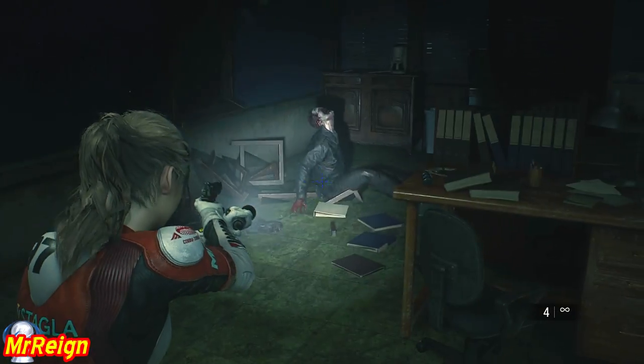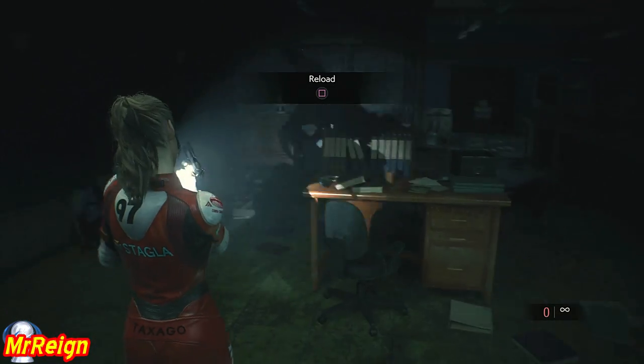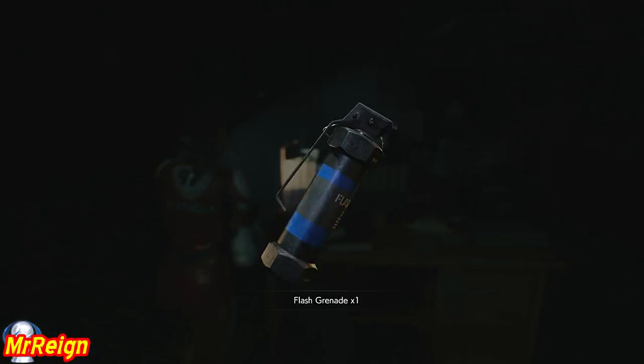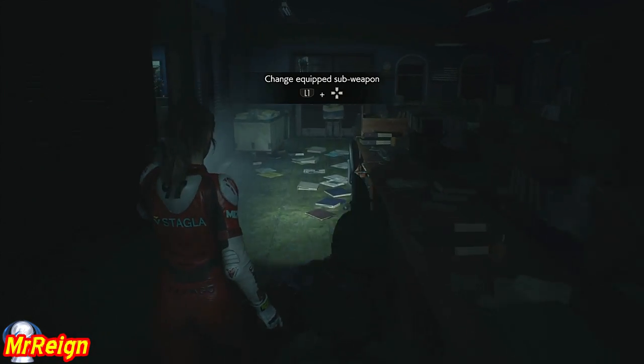Like I was saying before, stay in one spot and kill off every enemy that you see. Shoot them until they're completely gone, because you'll be running back and through here a lot of the time, and the last thing you want is to run into the arms of one of them. Okay, we're going to go in here and grab the round handle.